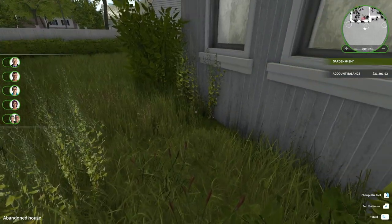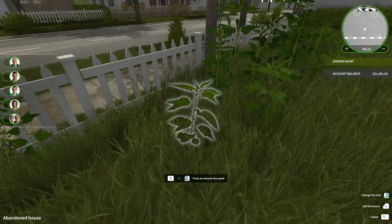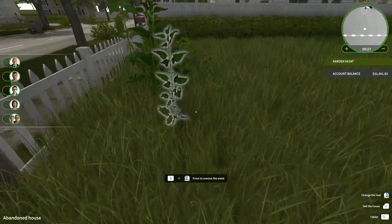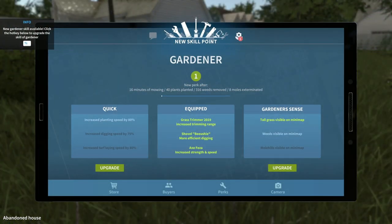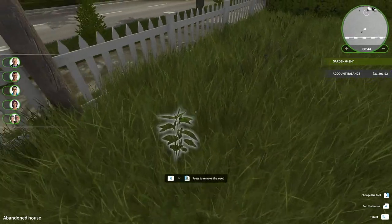A couple of tall grass spots - we're definitely going to have to mow this lot and get rid of the ditch weeds. New skill point! Let's see what we've got - weeds visible on mini map, or increased planting speed by 80%. Let's do weeds visible on the mini map.